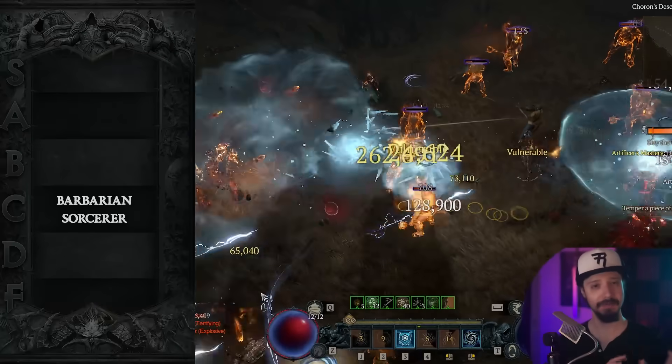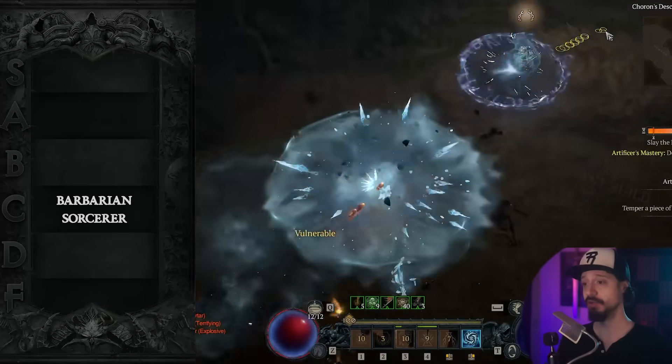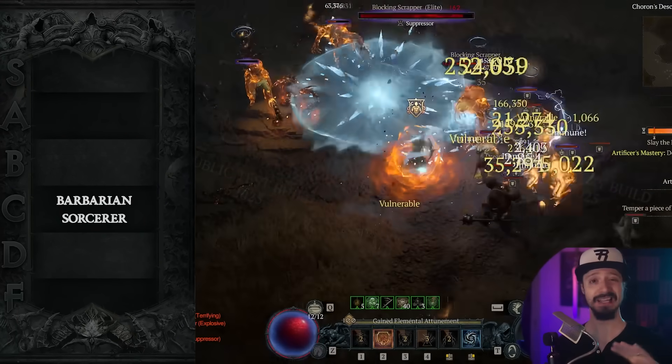If we're looking at bossing, Firebolt is going to be the best option for the Sorcerer. Not amazing, but it's just the best the Sorcerer can really do. It offers excellent single target damage,